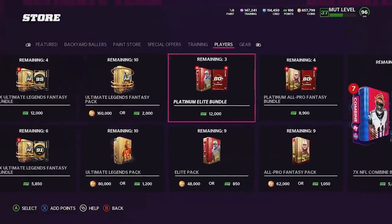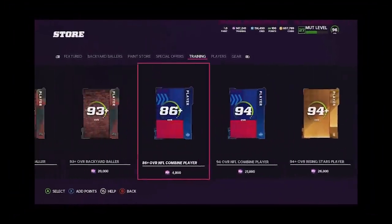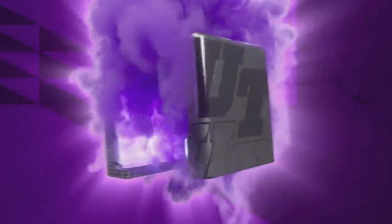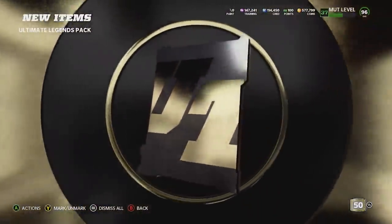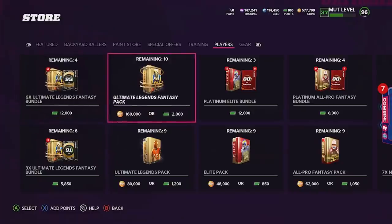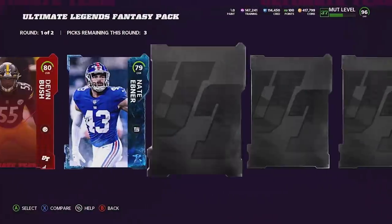We now have two final packs: the Ultimate Legends pack and the Ultimate Legends Fantasy pack. After this we'll open all the training packs which should fill out a good amount of our team. There are LTDs in packs right now so I wouldn't mind pulling one, but you can't pick and choose. We do get our Ultimate Legend player and it is Phil Sims — I really hope that's not going to be our quarterback going online, but it might be.